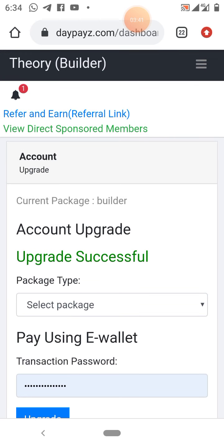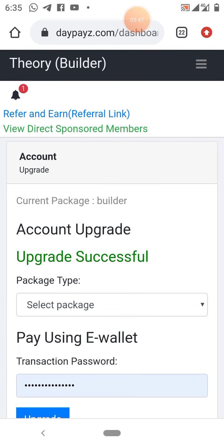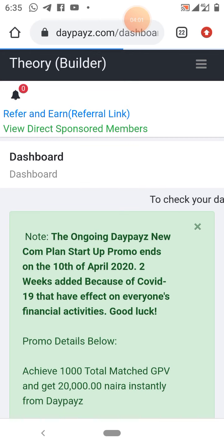The upgrade is successful. Now let me go back to look at the top — and you can see in brackets it says 'Builder'. That means my account has been upgraded. The link to join is in the description box of this video if you want to join right away.